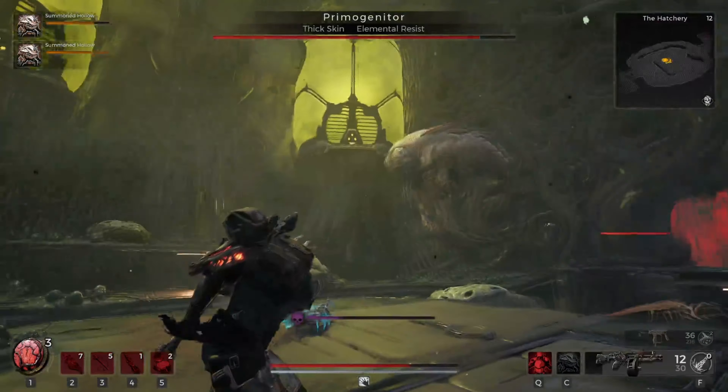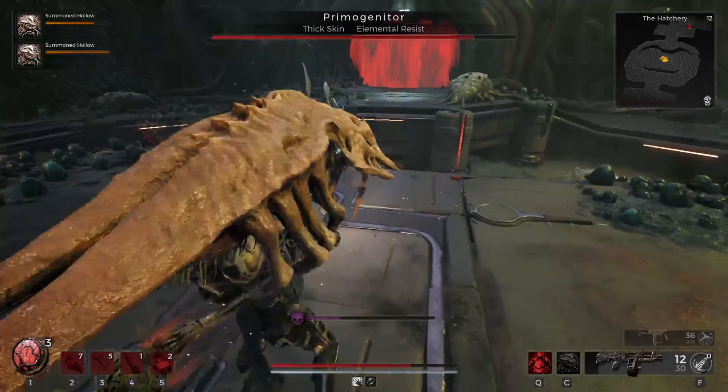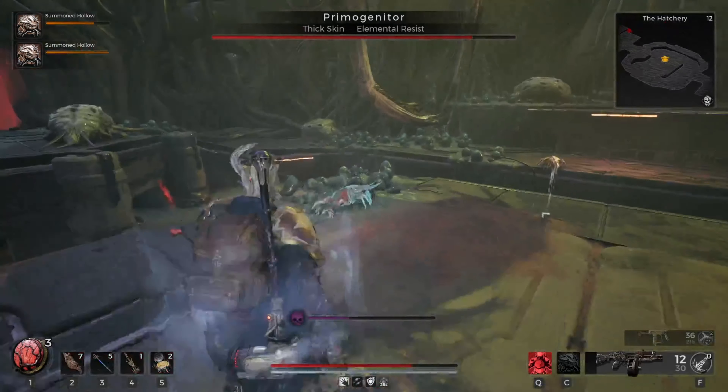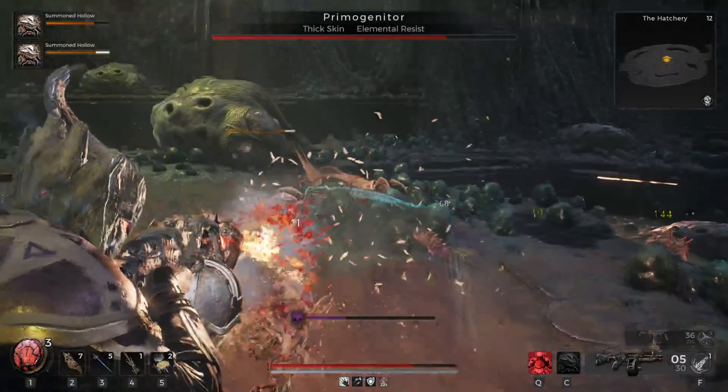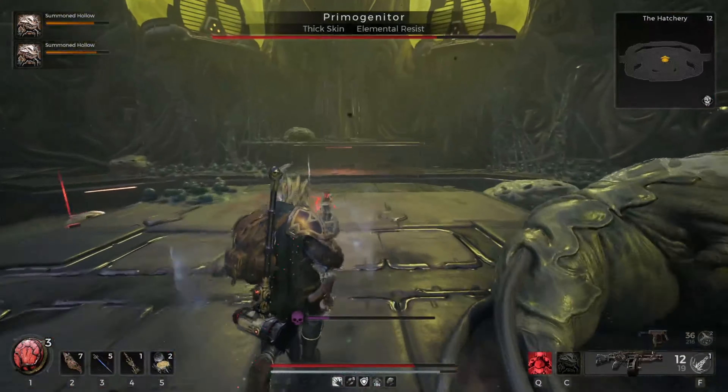I used the Atom Smasher melee weapon — it was better at hitting the ground. Sometimes the melee weapons in this game have kind of funky hitboxes. The swords are more horizontal and don't really have that vertical hitbox, so it's kind of hard to hit them.